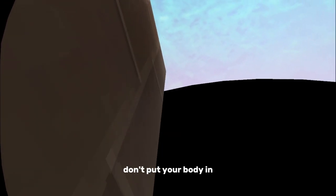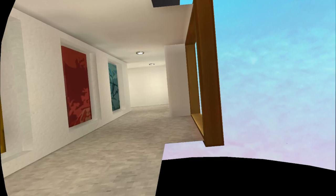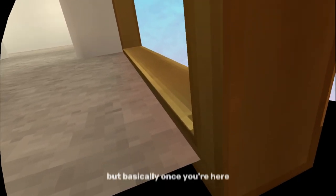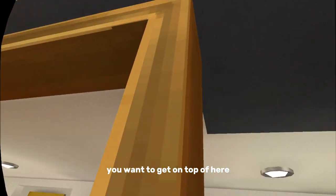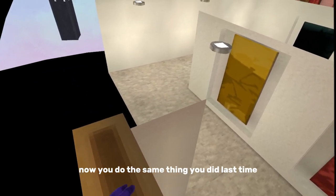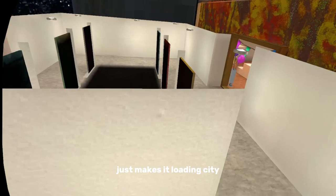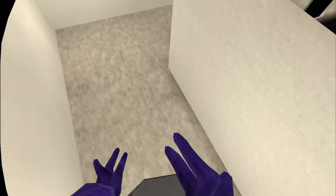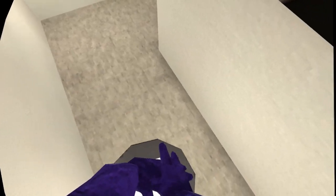Now don't put your body in — your body can't go through here. But basically once you're here, you want to get on top of here. Now do the same thing you did last time, just make it load in city. Now if your hand did get stuck, stay like that — you don't have to redo it, you can get it out.